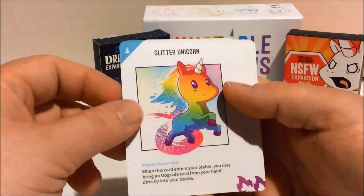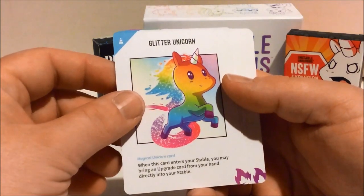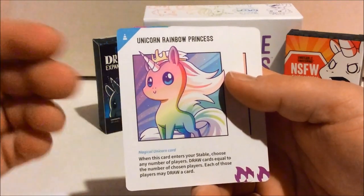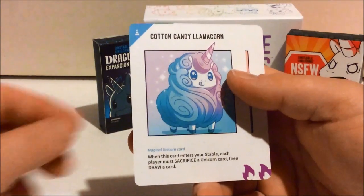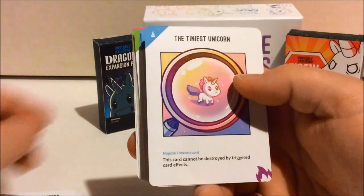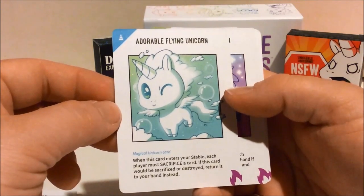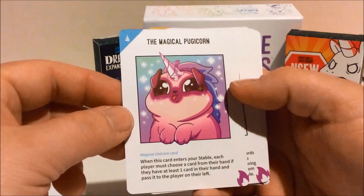This one, though, is a magical unicorn — it's a glitter unicorn. The rainbow princess unicorn. I'm not going to read every effect on all these. Cotton candy llamacorn. The tiniest unicorn. Adorable flying unicorn. A magical pugicorn.